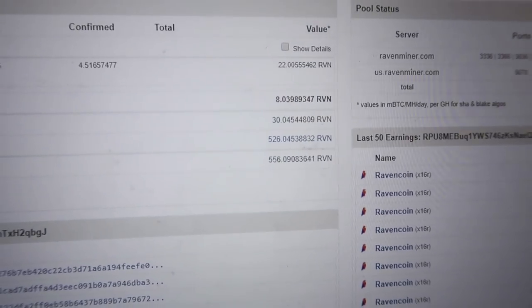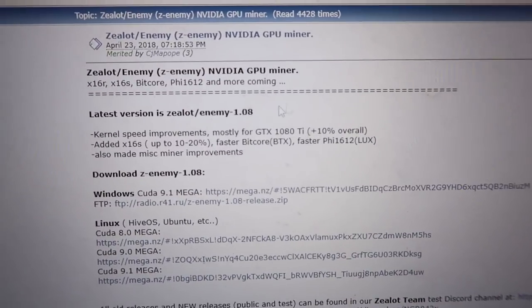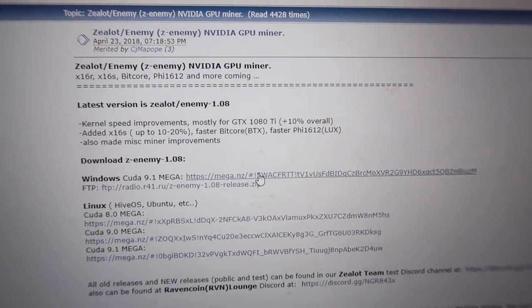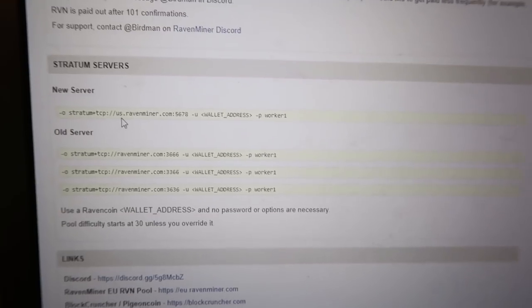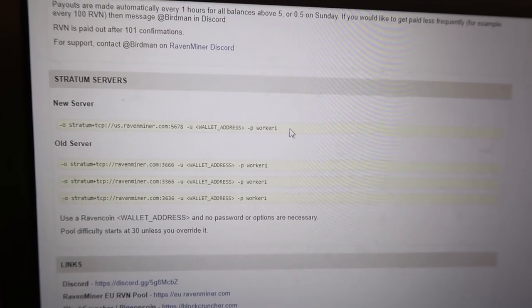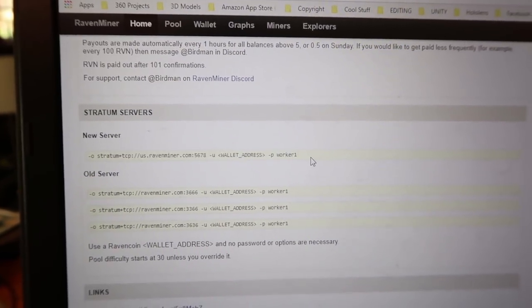Now that we have the wallet, let's go over the mining software. I just checked my stats on the pool — I got 556 coins, it's been exactly 48 hours, so pretty much on par with what WhatToMine said I'd be earning. The miner we're going to be using is Enemy version 1.08. Download this to your mining rig. The pool I'm going to be using is ravenminer.com — link will be in the description. This is the stratum URL you're going to be using: stratum TCP ravenminer.com and then the port, and then you're going to put your wallet address. We don't need a password; just make your worker name whatever you want. I put '1070Ti.' Keep in mind each port has a limit of 2000 miners, so this address might be different when you're watching this.